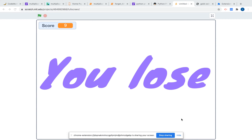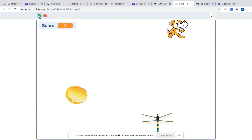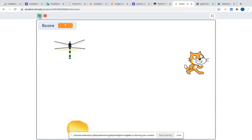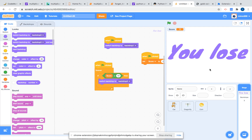Hi everybody, today we will make a project called 'Wear Off the Dragonfly.' So if you touch the dragonfly it says you lose, and it's a little bit hard to get it. If you get 10 coins it will say you win, and if you touch the dragonfly it will say you lose. Let's start.